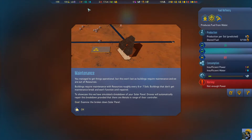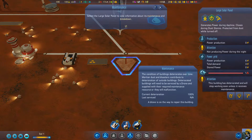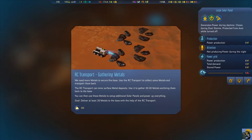Buildings require maintenance with resources roughly every six or seven sols — sols are Mars days. Buildings that don't get maintenance break and won't function until repaired. To showcase this, they have simulated a breakdown of the solar panel. Drones will automatically repair this breakdown provided there are metals in range of their controller. The condition of buildings deteriorates over time — Martian dust and disasters contribute to deterioration of outside buildings. Use the RC transport to collect some metals and transport them back — mine surface metals, get about 20 to 30 metals and bring them back.